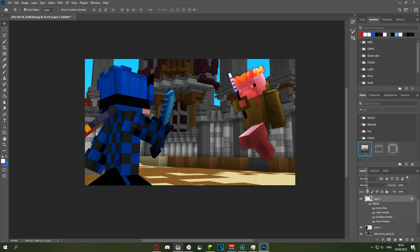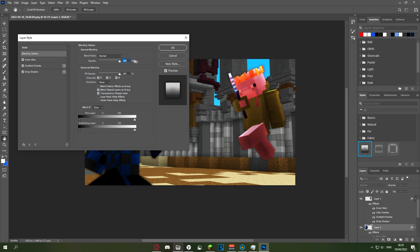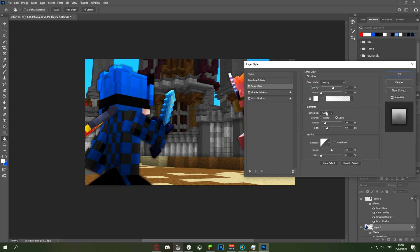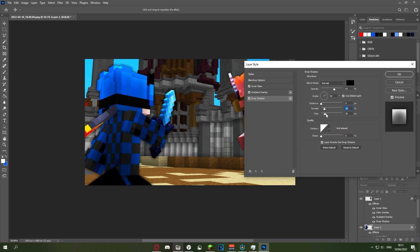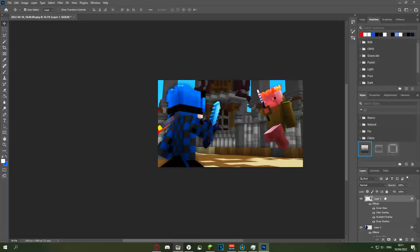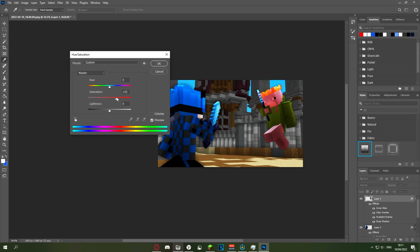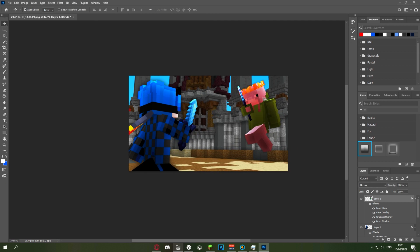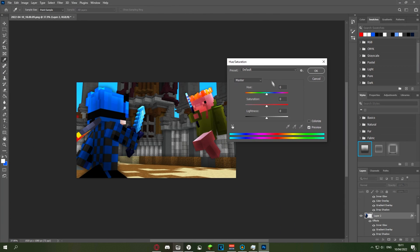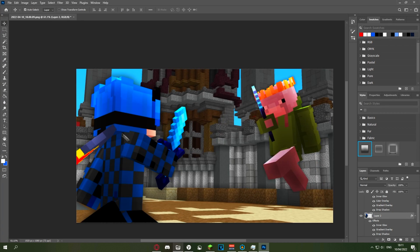Do the same layer style for your main player, but this time don't add the color overlay. Click the layer with your player and apply the same effects. Adjust the settings — turn some down and make the inner glow a bit stronger. Maybe remove the drop shadow and clean it up. This already looks really clean. Go to the player layer, press Ctrl+U, and saturate it a good amount — it just makes it look a lot nicer. Then do the same for the hit player, but just a little bit — just to the point where the skin starts to look slightly red.